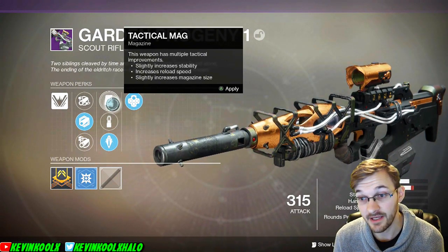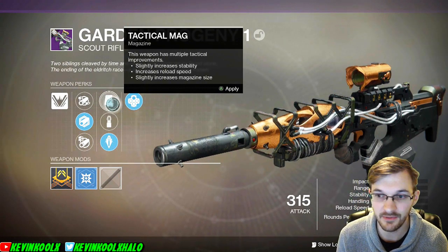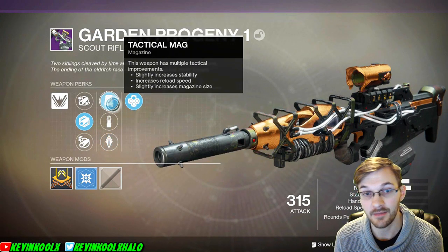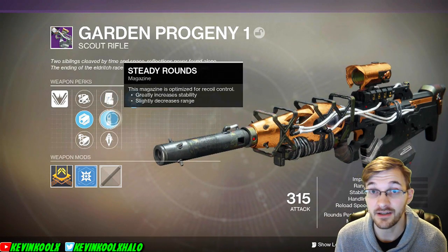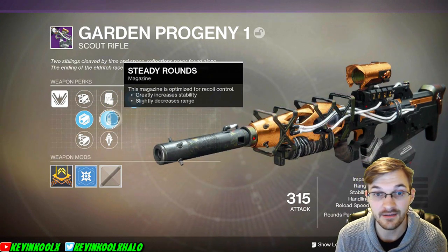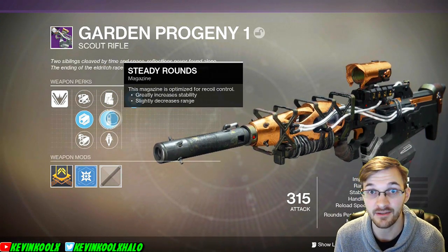In the second slot we have Tactical Mag, which decreases range, better stability, better reload time, and increases the magazine by one to fourteen — so you get one extra shot. I like using Steady Rounds because I'm playing on console; it greatly increases stability and slightly decreases range. Recoil is the biggest issue when handling weapons on console.